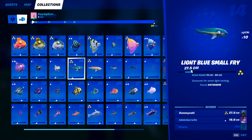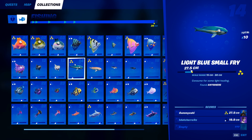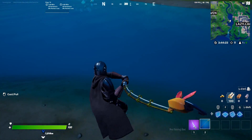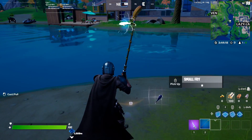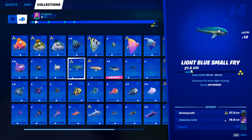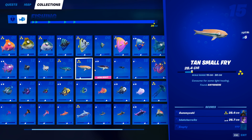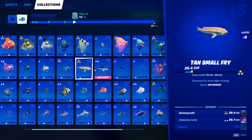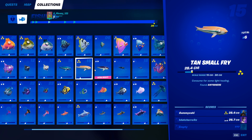Now we are moving on to our small fry category with fish number 14, the light blue small fry. This guy can be caught anywhere except you cannot use a fishing hole — you literally just need to throw your fishing rod in the water and once it bobs, pull it up. For the second one, the tan small fry — number 15 — this guy can also be caught anywhere. Just fish in the open water as it will allow you to actually catch the small fries.